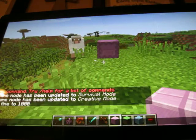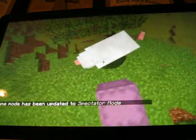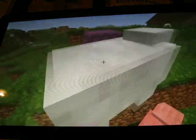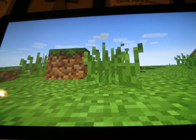Let me switch to survival to actually show you how this mob works. Oh — game mode 3 is spectator mode. In spectator mode, I can go inside the shulker and look at its face. That was creepy.